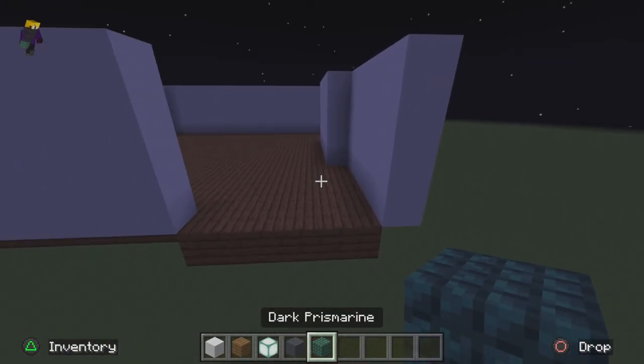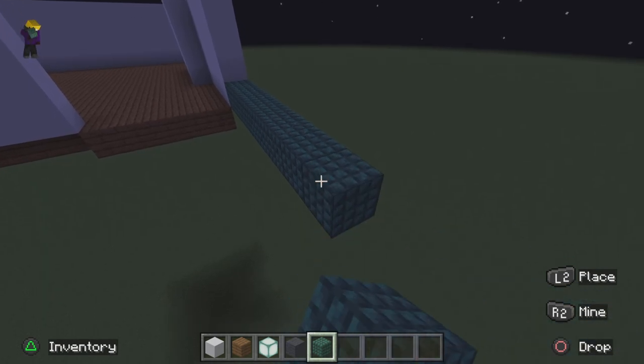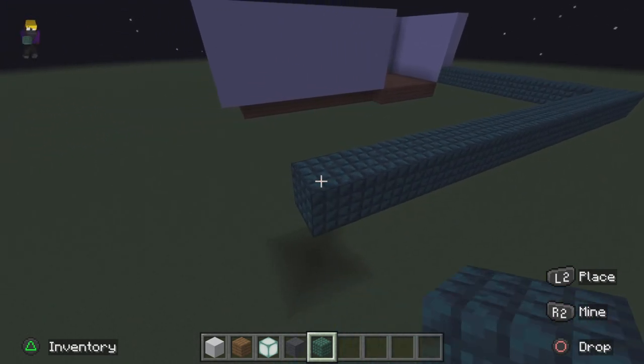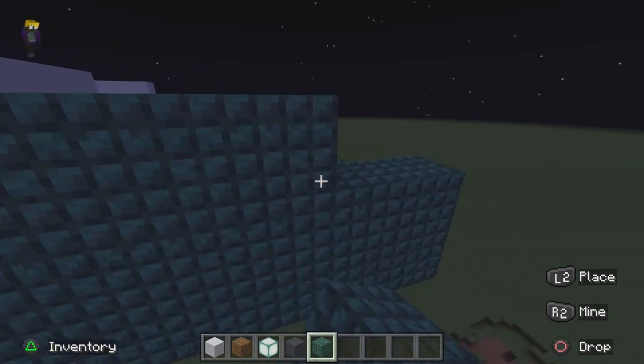We're gonna take our dark prismarine here, go 1, 2, 3, 4, 5, 6, 7, 8, and then do an 8-block run and go straight down — just like that. And yeah, we're gonna lift this up the same way.